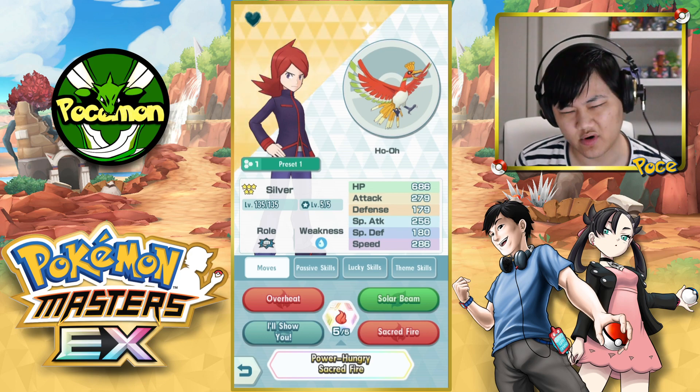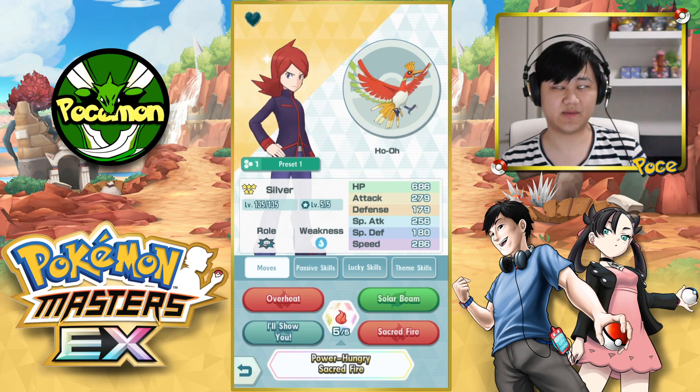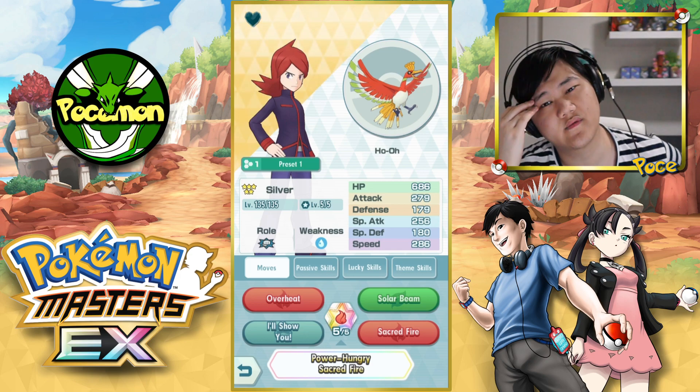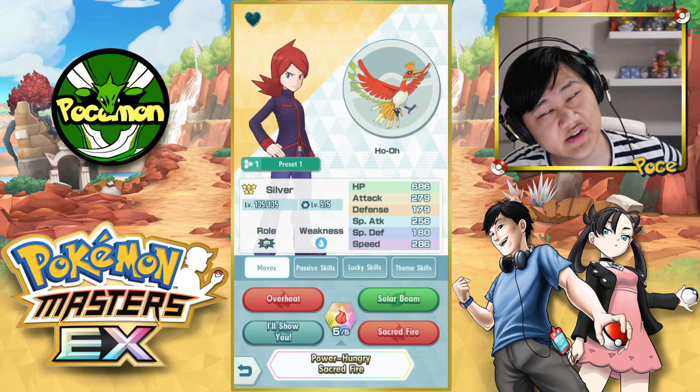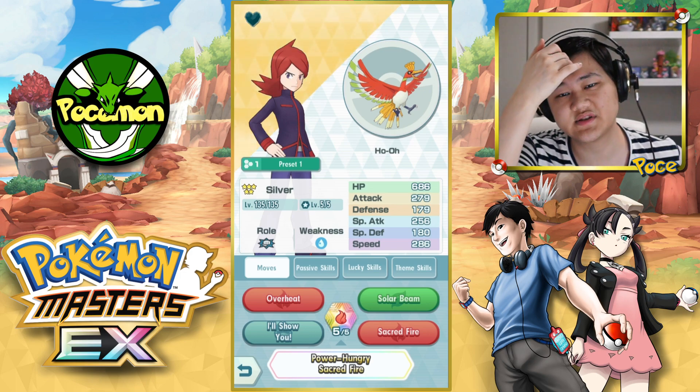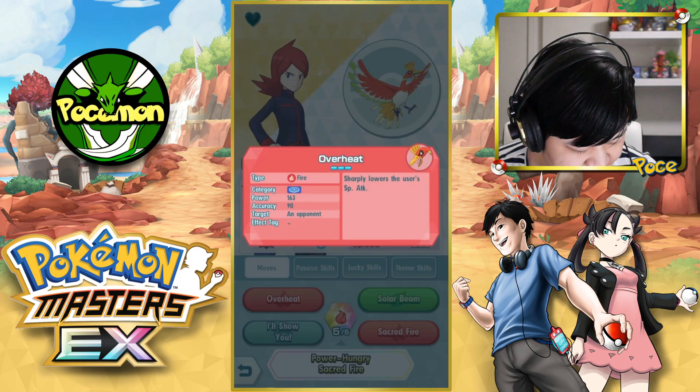Overheat does like 25% or more damage than Sacred Fire, even if you pick up all the multipliers with Sacred Fire — Ramming Speed, Burden Synergy 3, and Crystrike 2. Overheat does more just because that's so much BP in comparison.